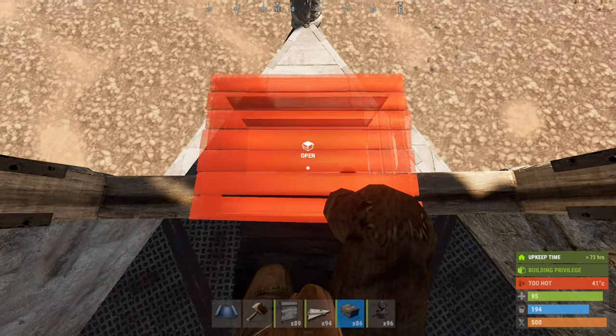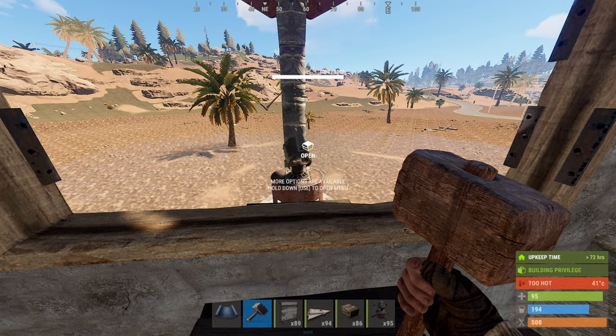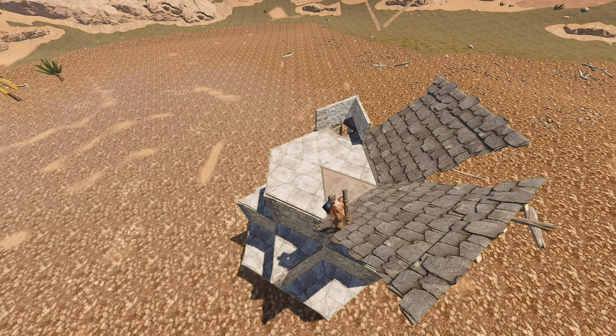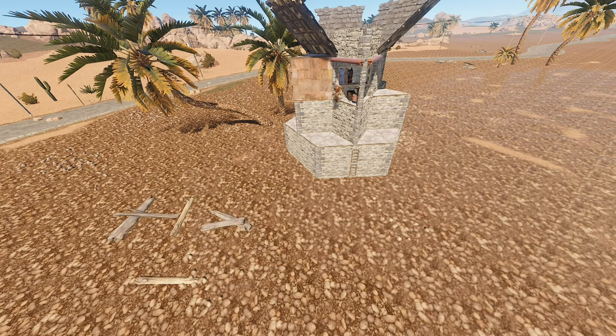Also employing a new-fangled autogun he bribed an army supply officer for, to protect the entrance. Up on the roof, two half-height walls were built around the ladder hatch, with defensive stone roof ramps slanting outwards from the inner circle to the floor of triangles. To finish his mighty fort, he built an entrance ramp.